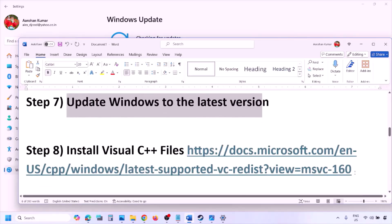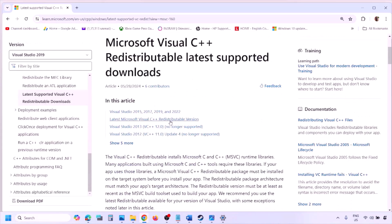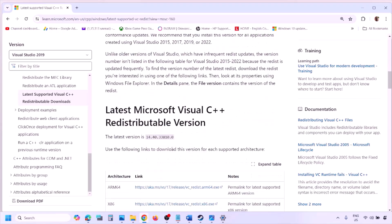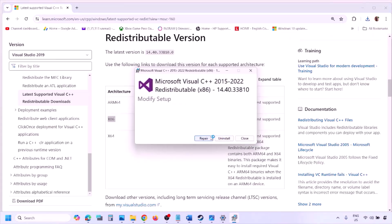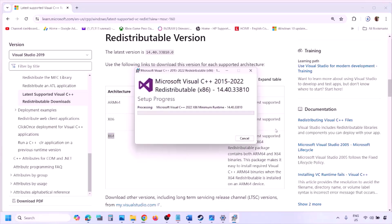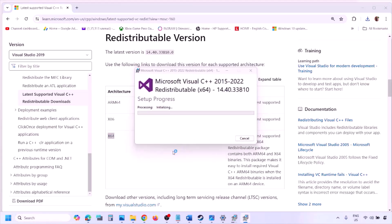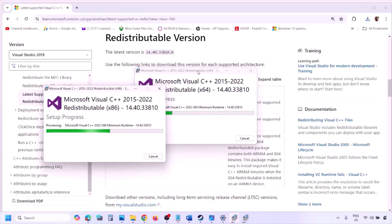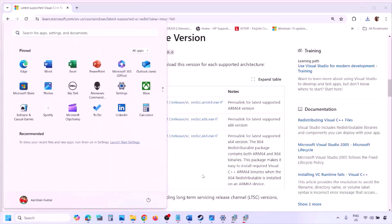The next step is to install Visual C++ redistributables. Copy the link provided in the video description and open it in a browser — it will take you to the Microsoft website where you can find Visual Studio 2015, 2017, 2019, and 2022. Download both the x86 and x64 versions. Run each EXE file; if you see a Repair option click Repair, if you see Install click Install. Once both are installed, restart your computer — the restart is a must — then launch the game and check.